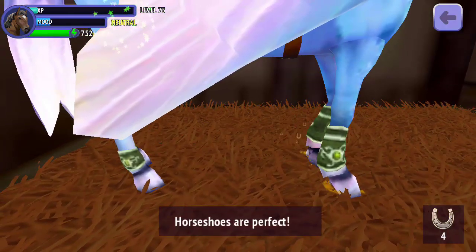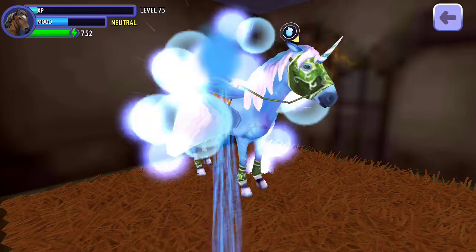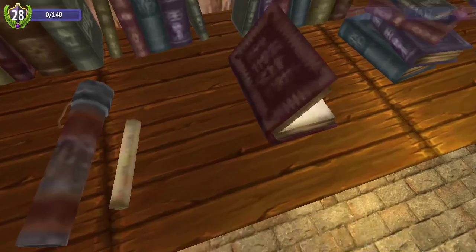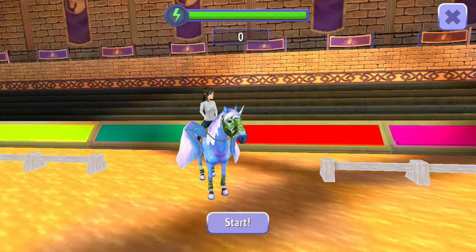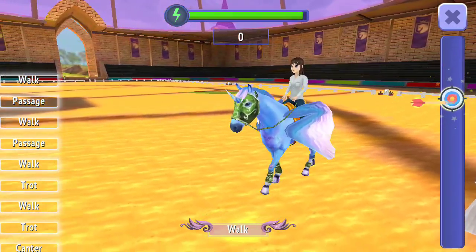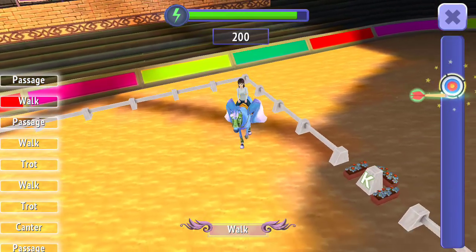I'm going to go ahead and take Clematis into one of the competitions — put horseshoes on her and give her a wash so she's got the happy mood for going into the competition. Now that she is higher overall stamina, she's the better one for competitions over Lavender. We'll take her into this dressage competition. I have one left to do for this part of the quest. She technically doesn't have enough stamina to get two or three stars, but hopefully if we just do a little bit of each movement it will be enough to get one star.